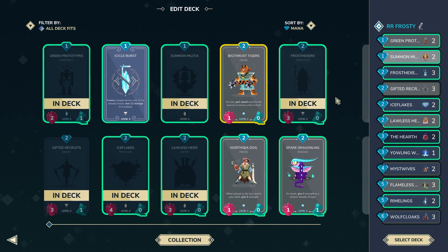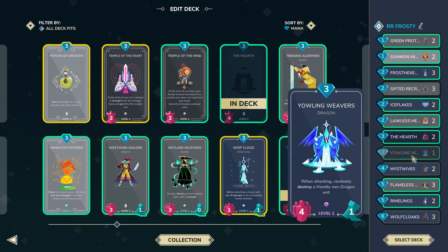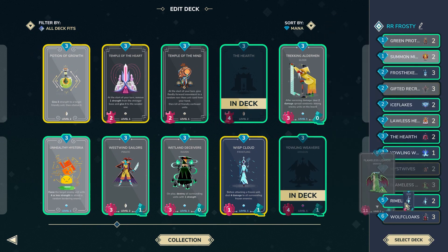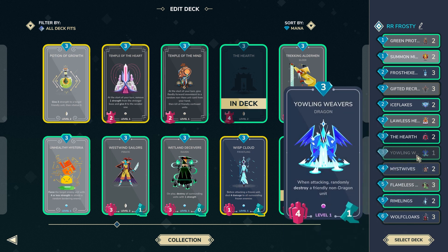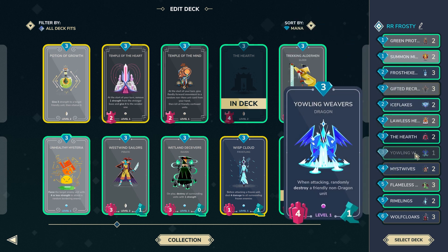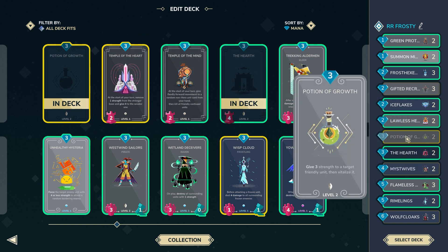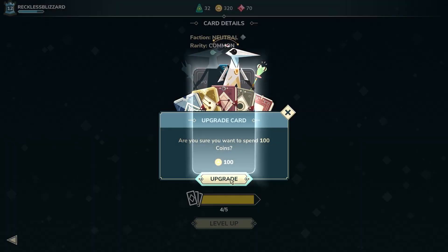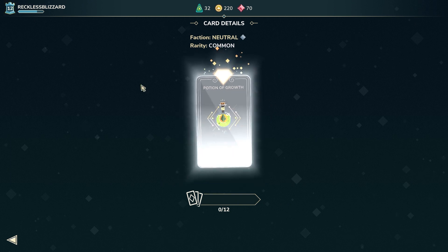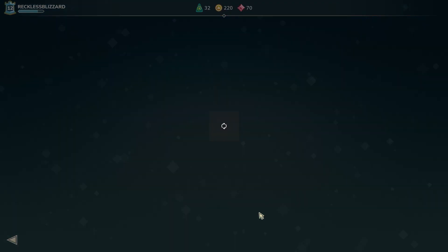We do have Yowling Weavers in our collection. It's sitting here, but I was thinking about it a lot — I don't think it's actually good enough to fit in our deck right now. The reason being is that it is level 1 compared to our level 3 cards over here. So we're actually not going to use this yet. If this was level 3, it'd be amazing — I just love that card so much. However, we did get enough copies of Potion of Growth from a Humble Book, so we are going to upgrade that. That's basically Yowling Weavers without the downside, and it also has Vitalize on top, so it's a little bit better currently.